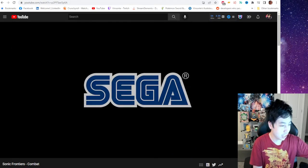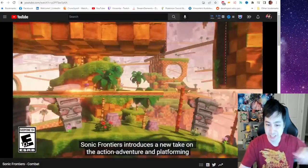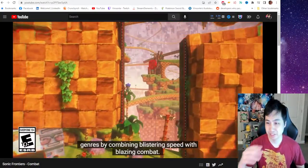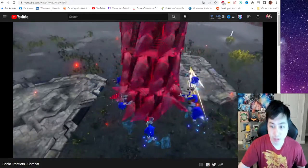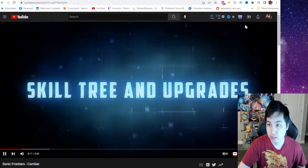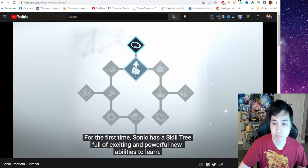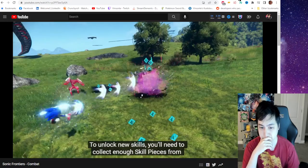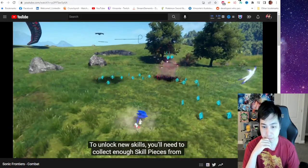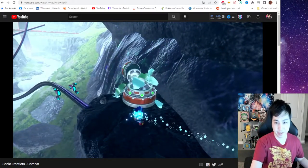The Sonic Frontiers combat trailer. Sonic Frontiers introduces a new take on the action, adventure, and platforming genres by combining blistering speed with blazing combat. For the first time, Sonic has a skill tree full of exciting and powerful new abilities to learn. To unlock new skills, you'll need to collect enough skill pieces from fallen enemies and breakable items around the island. Makes sense.